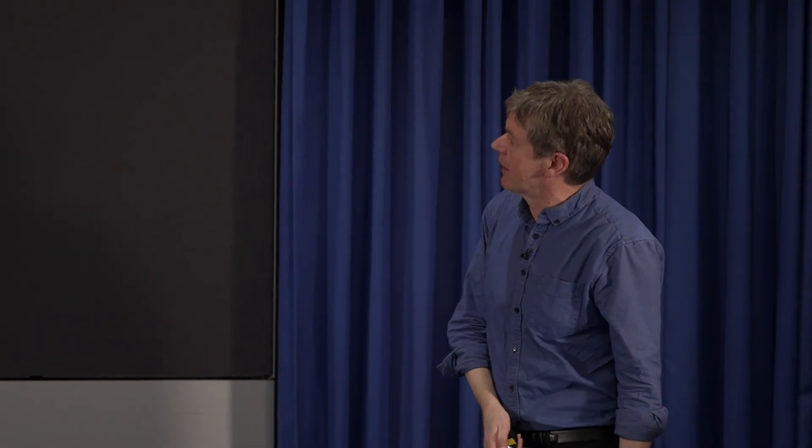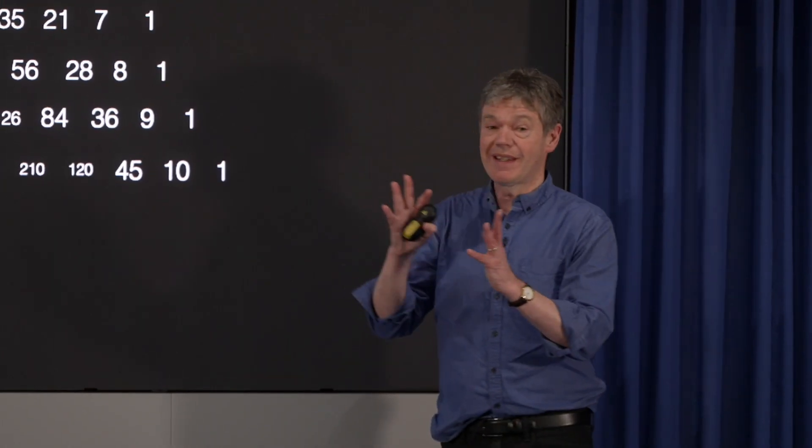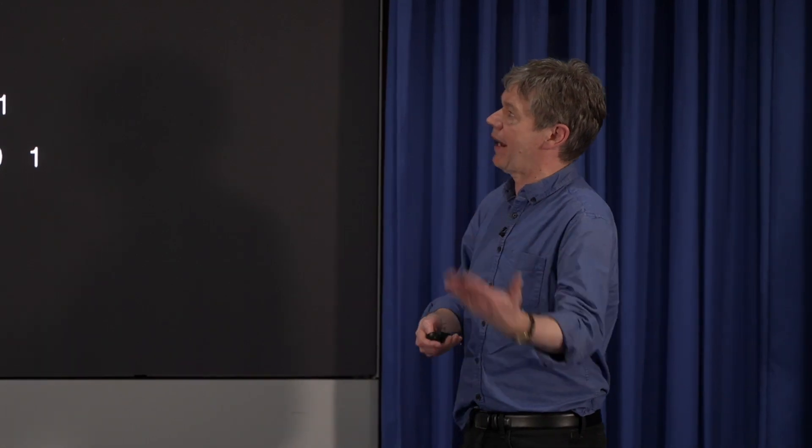Pascal's triangle — if you've never encountered this lovely triangle, it's made up of numbers. It starts with one at the top, then one, one, then one, two, one. Each number is the sum of the two numbers above it — above left and above right. The ones on the end only have a one above them. The next row is one, three, three, one, then one, four, six, four, one, and so on. Pascal's triangle is so easy to build, but what's amazing is it has lots of beautiful properties and patterns buried within it.